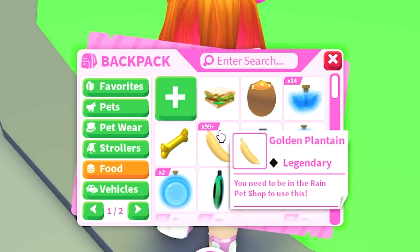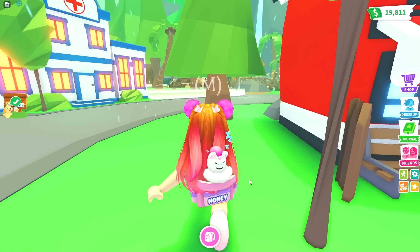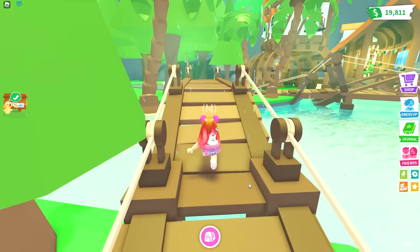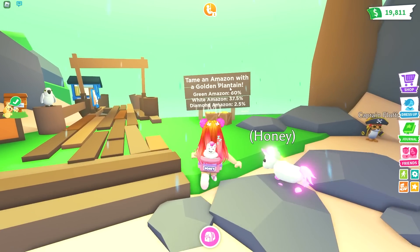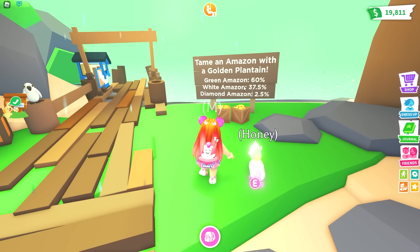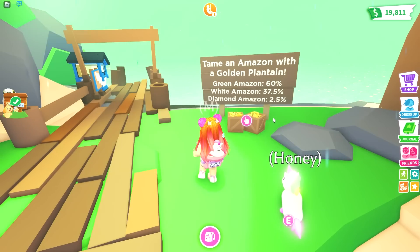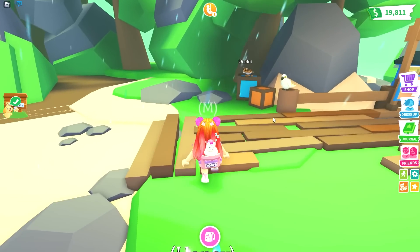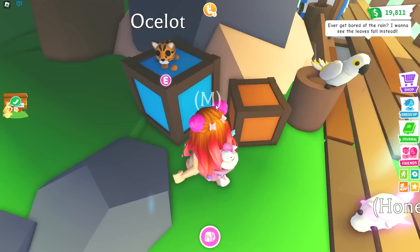I have already purchased the 100 golden plantains so we're not going to be sitting here forever. This is my first time seeing any of this — my first time logging on, and as we can see I have no login day streak. So we have to tame an Amazon with a golden plantain. Green Amazons are 60%, White Amazons are 37%, and Diamond Amazons are 2.5%. So here we go.